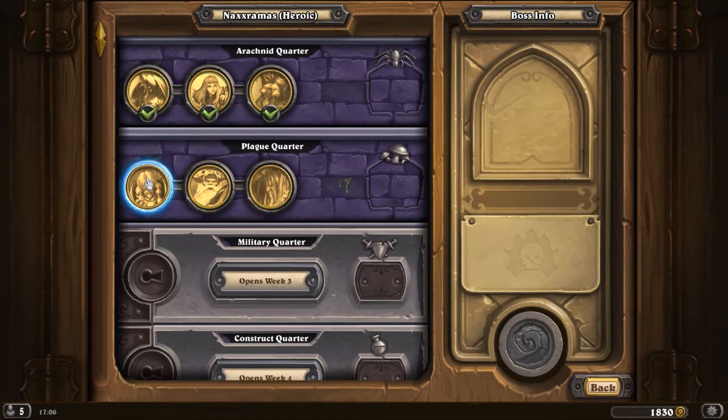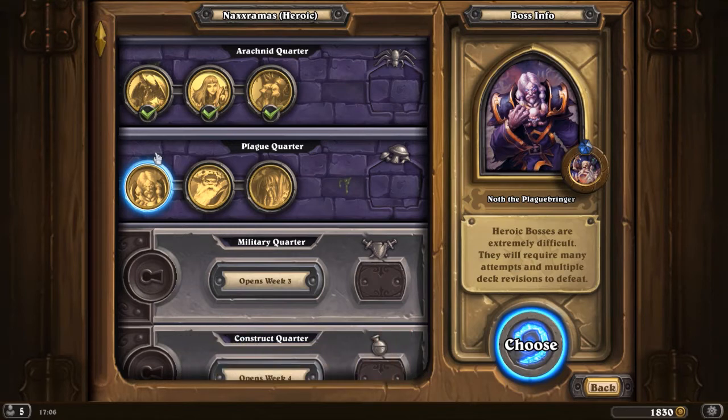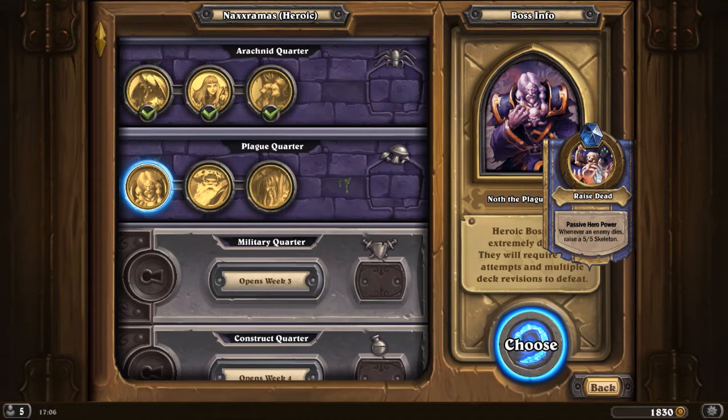For today, we're going to take a look at Noth the Plague Bringer on Heroic. His Hero Power hasn't changed as much as the cost — it's still a passive Hero Power, so it still happens. But with Noth, his Hero Power has gone from a 1/1 Skeleton to a 5/5 Skeleton. So whenever he kills one of my minions, he gets a 5/5 Skeleton, which is going to make things pretty difficult for me.